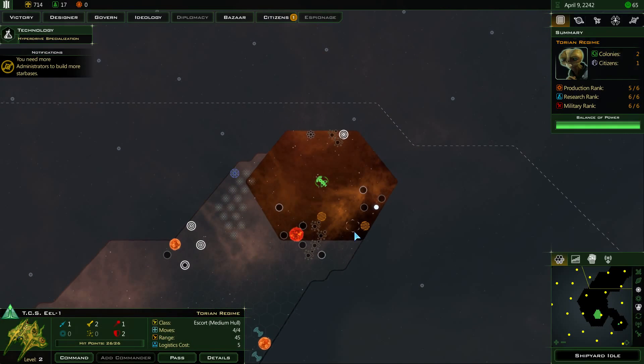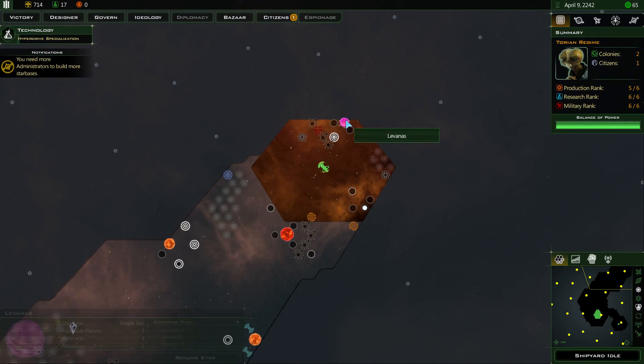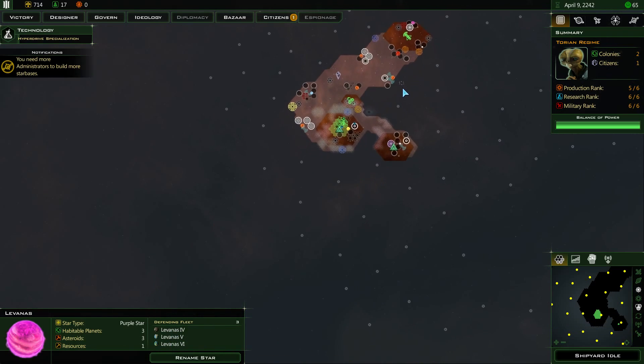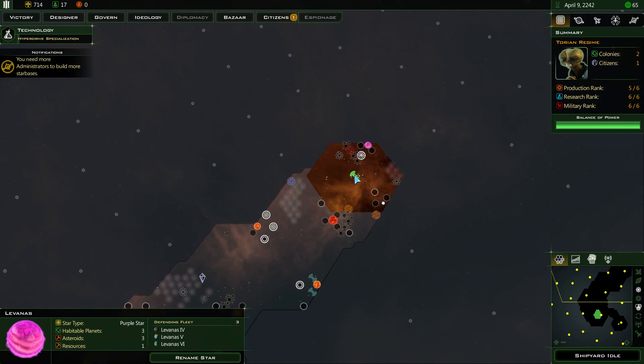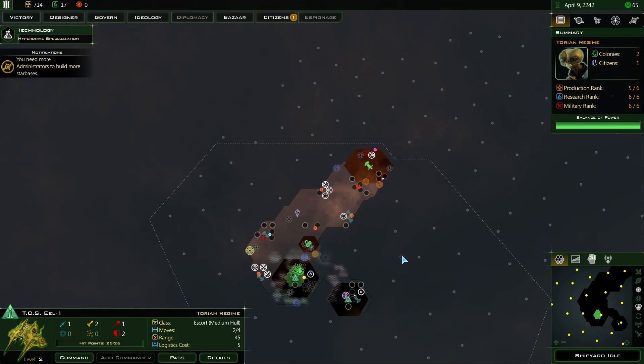Let's keep moving. Let's come up here. There are another three worlds here — very good ghost world. Looks like I've got a pretty damn good start here actually — a lot of colonizable worlds and they're not too far away.